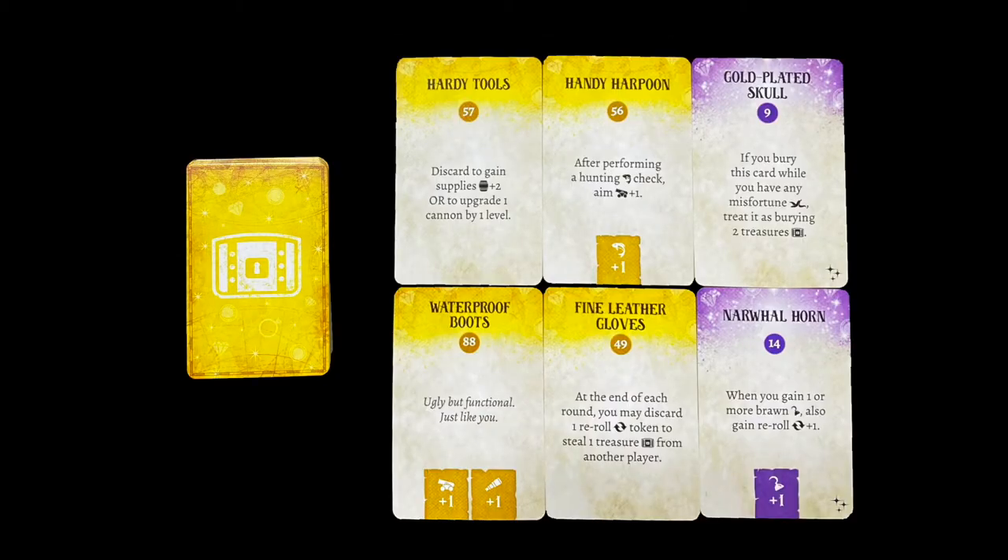Players start with a treasure and will gain and lose more throughout the game. Some can be discarded for a bonus, some boost your skills during checks, and so on. There are different cards, including story cards that specifically tie to game events, allies, and more.